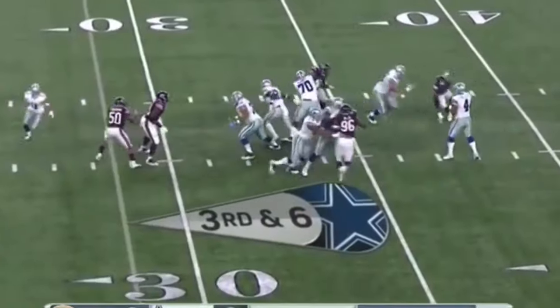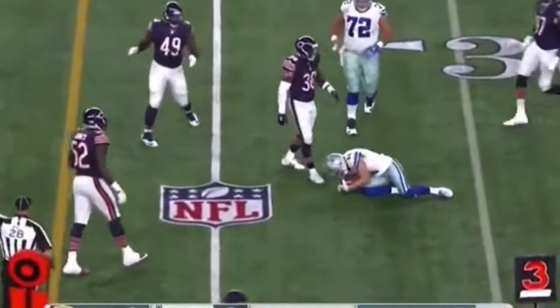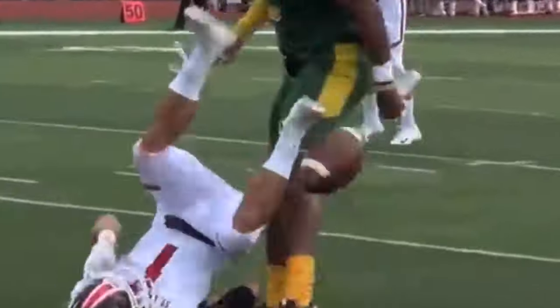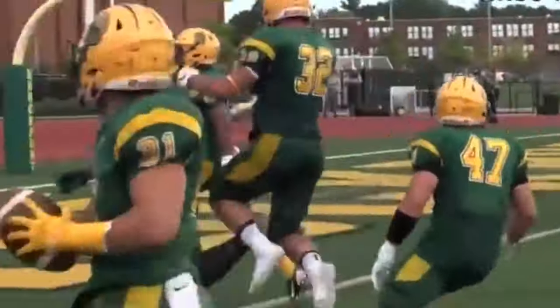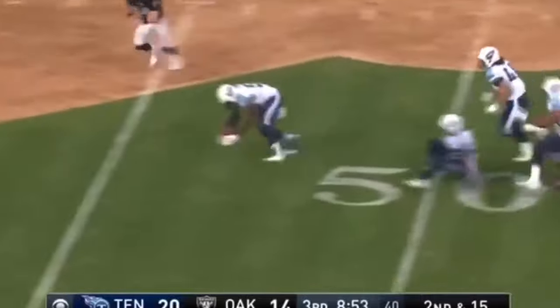And it is loose. Prescott with a deep drop and then throws, and that is caught. And that's become his new favorite receiver. On second and 15, and that is an all-league smack.